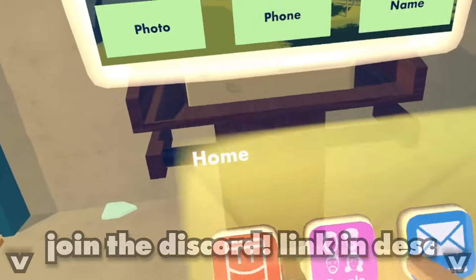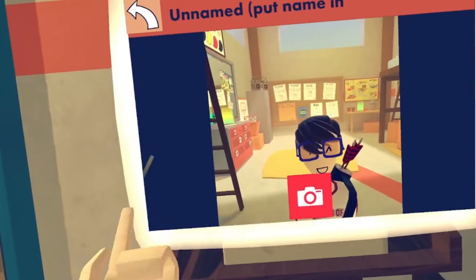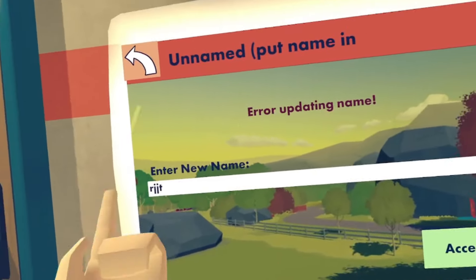Instead of having the profile in the watch with your name being able to change, there's a computer with the same exact stuff. Same with your name being changed, but since this is old Requiem, it doesn't actually work.